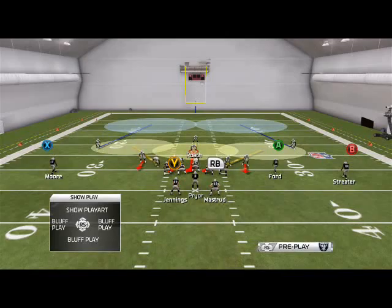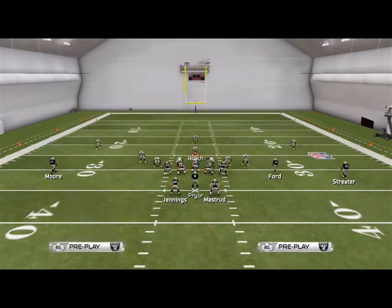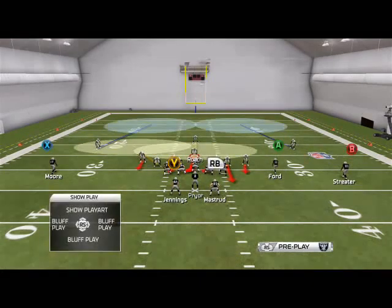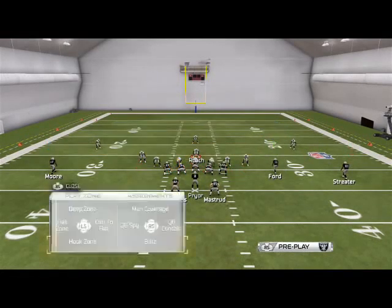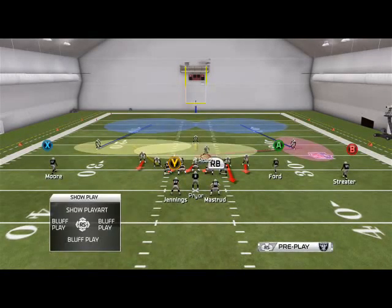Then you want to crash your defensive line to the left, globally re-blitz your right of screen outside linebacker. Since you're manually controlling your middle linebacker on all the following plays listed this week, we're just going to put him into a hook zone, because typically we're going to user him like he's in a purple zone.